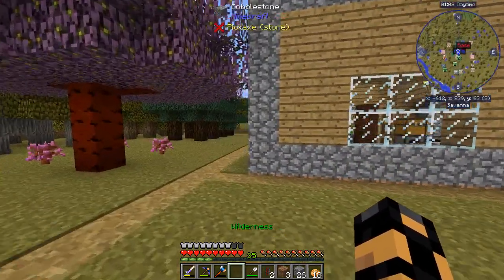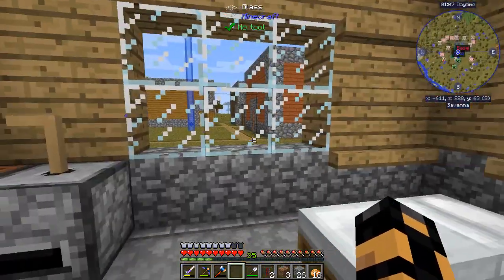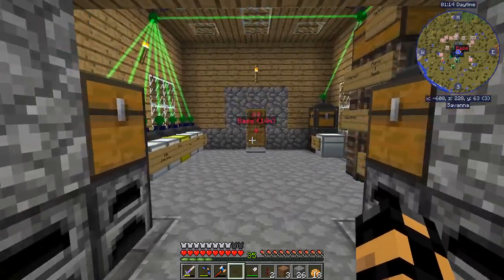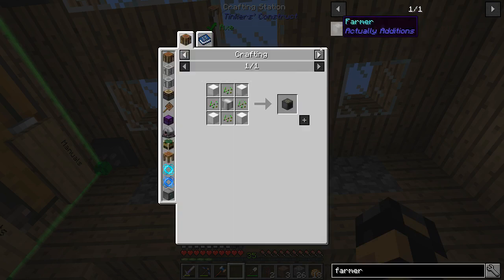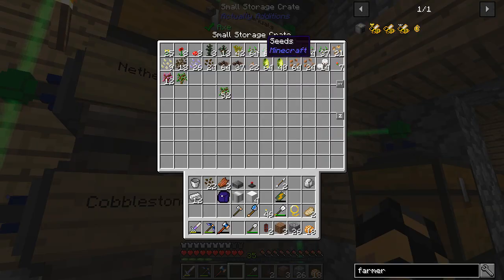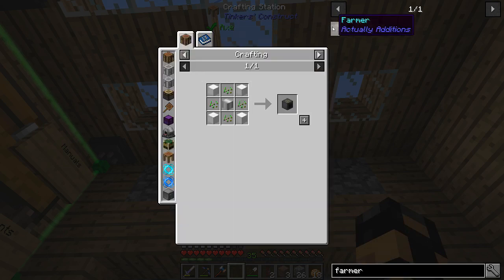I'm kind of liking how the space design is working out. I may end up doing something else with this building - I may have to move it just a tiny bit. I haven't really decided if it's worth all that trouble yet though. We need an iron casing, which shouldn't be a problem, and we need some seeds.